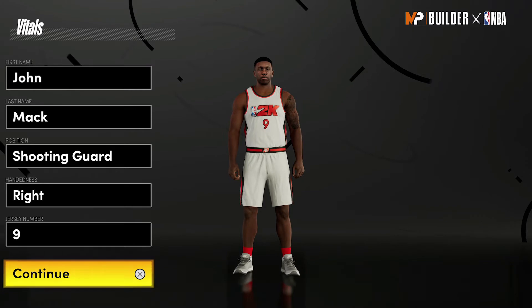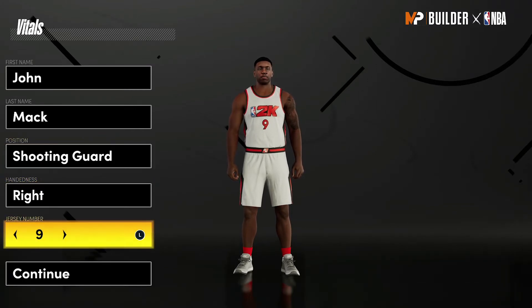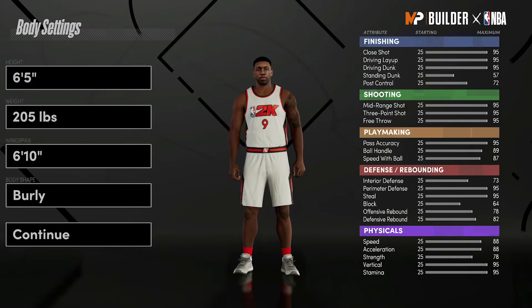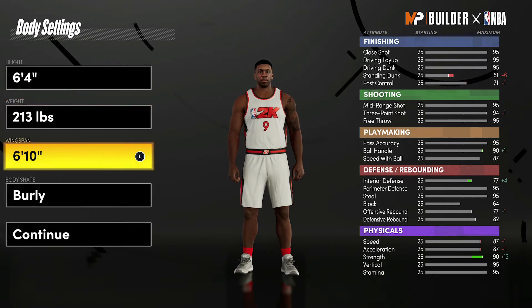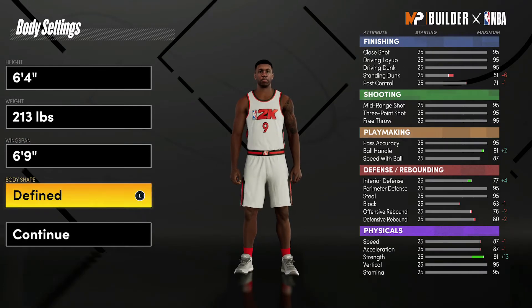Without further ado, let's get into the build. The position is going to be shooting guard. Hand and jersey number don't matter — I just chose nine because that's the number he wore in his prime on the Memphis Grizzlies. For the body settings, bring height down to 6'4", weight up to 213 pounds — his actual height and weight. Wingspan down to 6'9", his actual wingspan. Body shape doesn't really matter; I'm going with Defined.